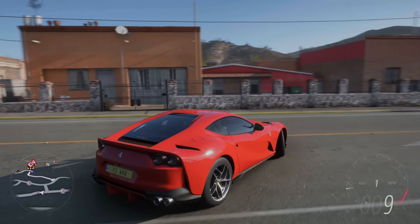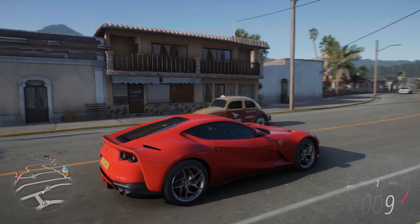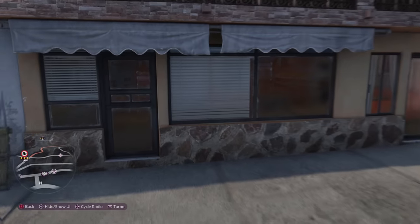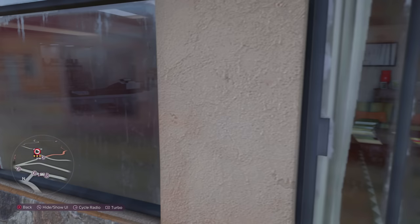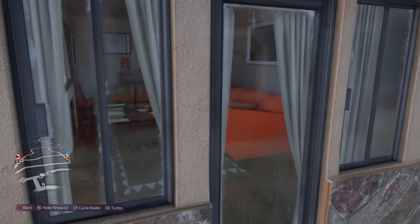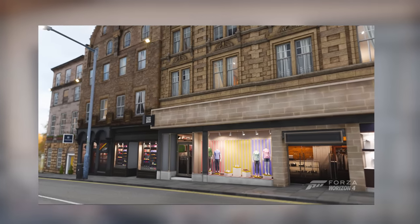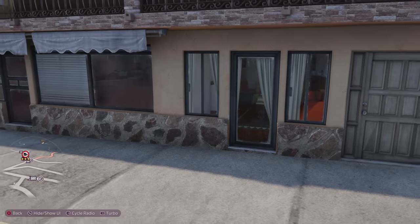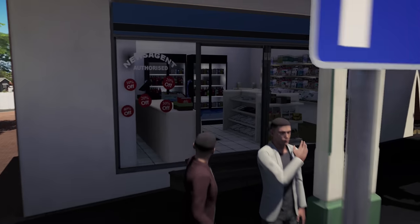A very slight downgrade which kind of annoys me is the fact that the interiors of the buildings are very simplified. Let me go to drone view to show you. You can see the interior of the building is basically a 2D image that's made to look 3D so it gives depth — Playground Games call this parallax interiors or something. It's all right, you get to see the interior of the shop. It's basically just an illusion that makes the interior seem 3D. But in Horizon 3 they did the interiors so much better because in Horizon 3 the interiors were actually 3D.